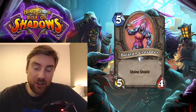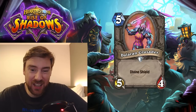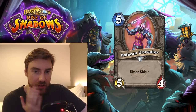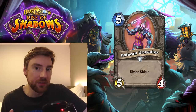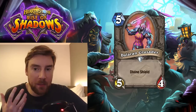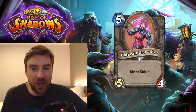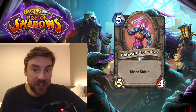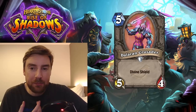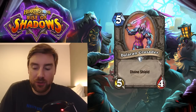Daryland Crusader is a 5-mana 5-4 minion with Divine Shield. This one's okay — I don't think it's really good enough to see play though. It's quite nice because it's got 5 attack and the 4 health is kind of irrelevant because of the Divine Shield, but once the Divine Shield is gone it's a very easy to kill minion. It's quite vanilla-stated — you're essentially losing 2 health to add Divine Shield. It's better than a 5-mana 5-5, but I think you really need Divine Shield synergies before you'd consider putting it in your deck.